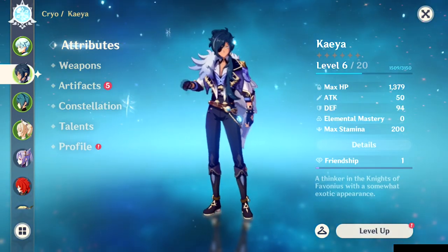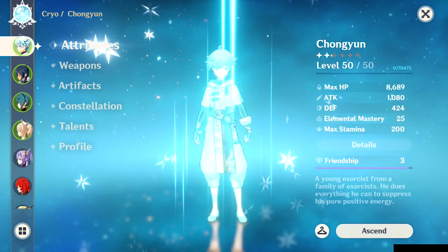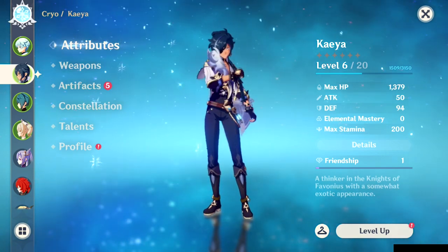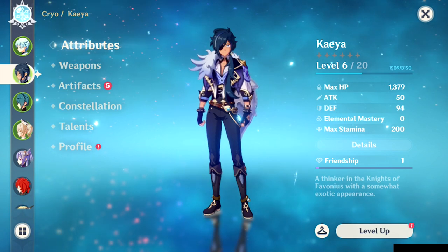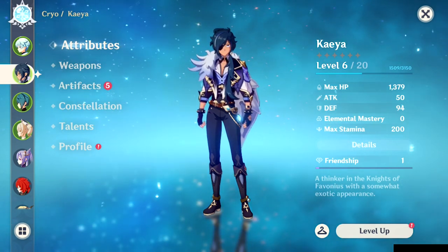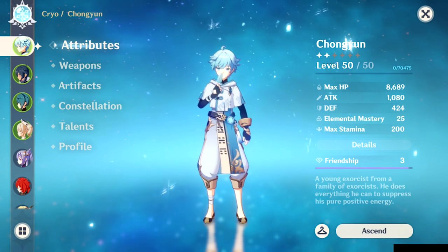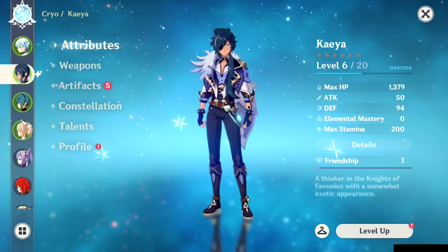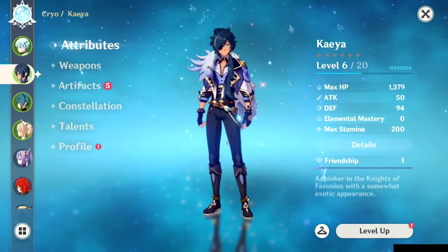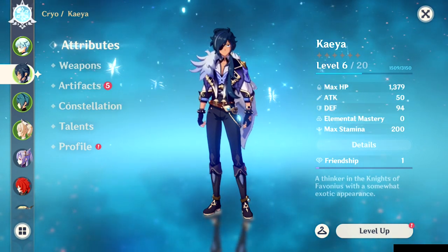Another interesting choice here is Kaeya — one of the most underappreciated characters in the game, often considered among the worst alongside Amber. But he serves a real purpose here. Alongside Chongyun as a second cryo character, we get the elemental resonance of double cryo, letting us apply cryo more often, boosting synergy and keeping enemies frozen more consistently. Kaeya's level is low, but that doesn't matter much since his role isn't damage — it's to apply additional cryo effects. Boosting his level wouldn't hurt, but it's not the priority.